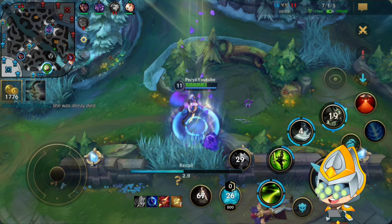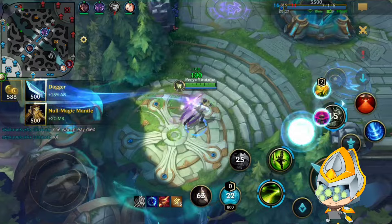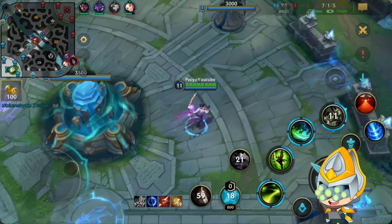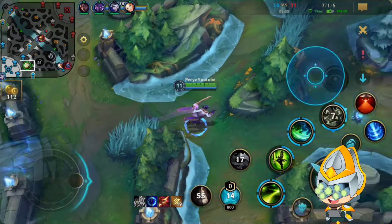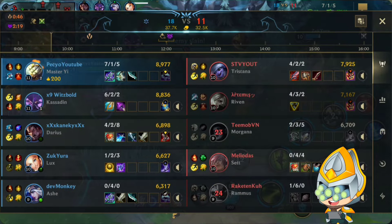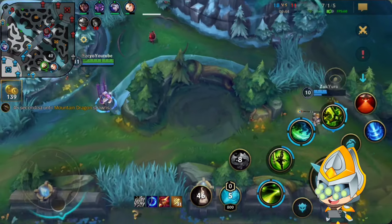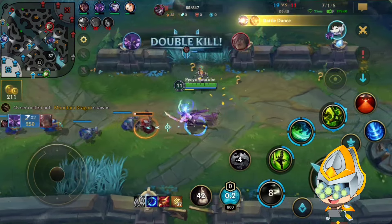By the way, even if your ult is still running, don't go for a die from that Morgana there. Sometimes you just gotta back off even on Master Yi when everything is running but you're too low - it's not worth it to die there. If your jungle is up and everything, just go back, get a reset, buy some more items. Don't waste your shutdown gold or dead time.